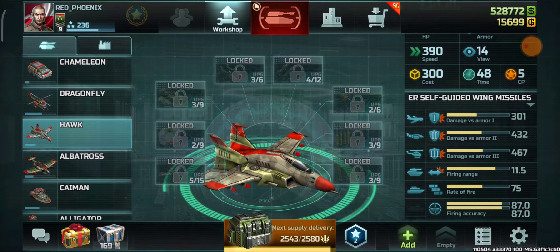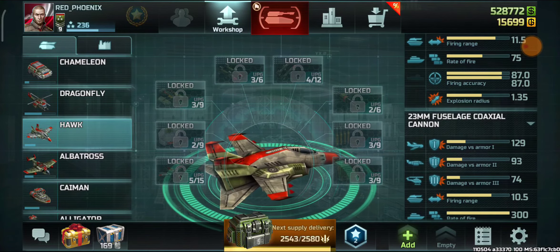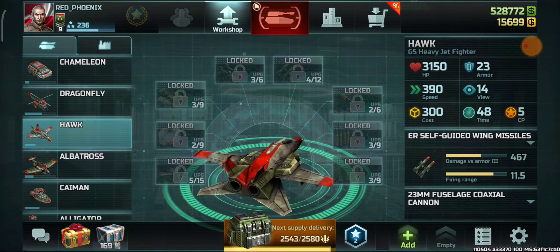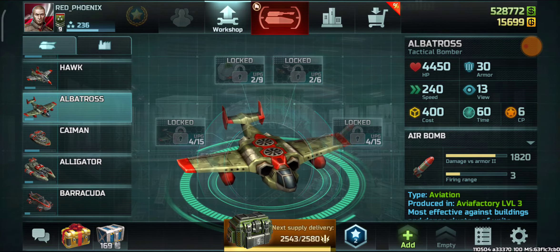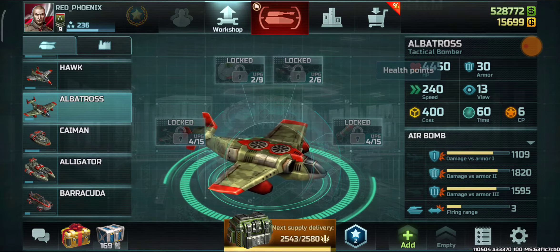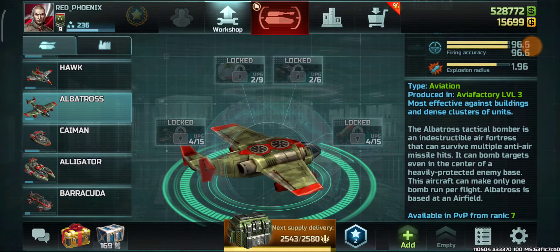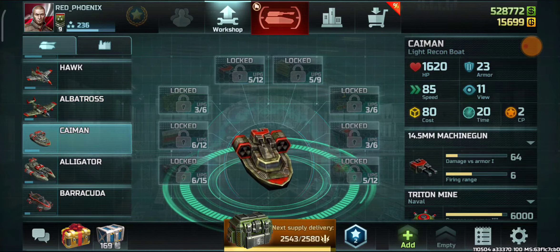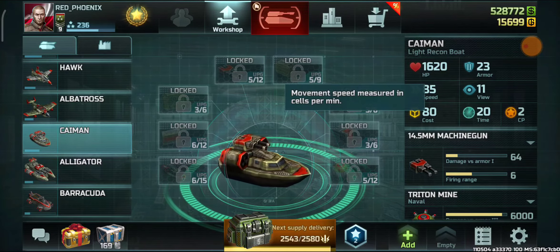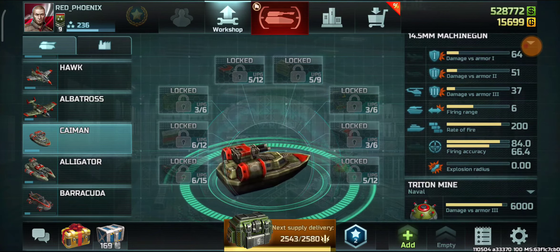Hawks have the same situation as vertex — little upgrades available at this rank, and not as strong as dedicated anti-air units like porcupines, typhoons, and air defense anti-air. Albatross has more HP but damage capability is a little lower compared to torrents. At rank 9 it has 85 speed maximum, so it will collect resource containers faster.